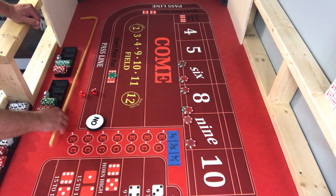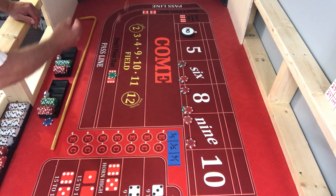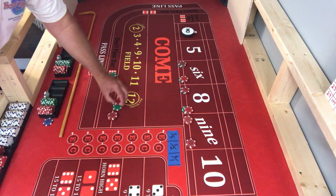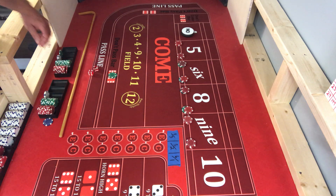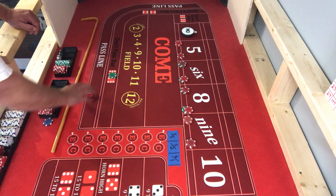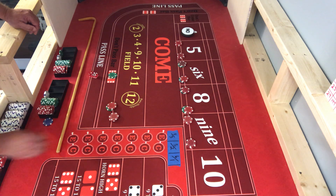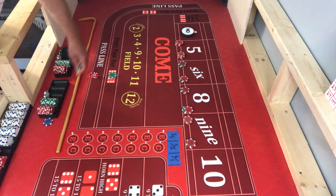Going back to that four again — hitting all them fours. We got a six, it's going to take both of them 35 bucks. I'm going to move the red chips over to five, each of them gets a green chip. There's a midnight. There's another six — each of them gets 35. Press up their fives to 20 each, and both of them get a green chip.